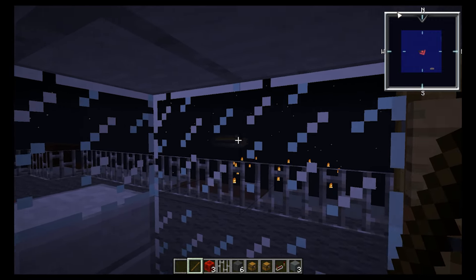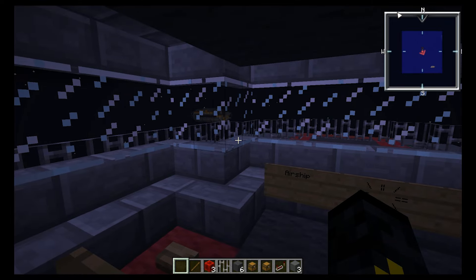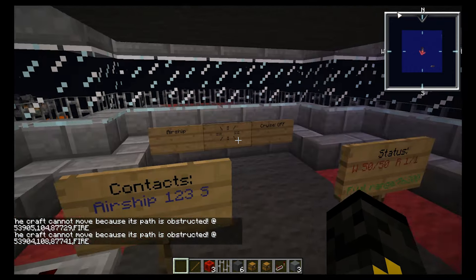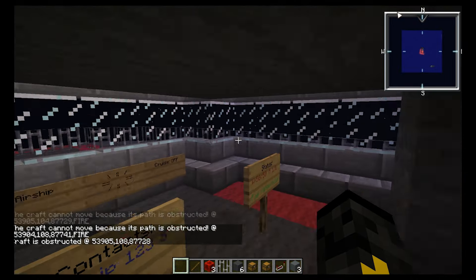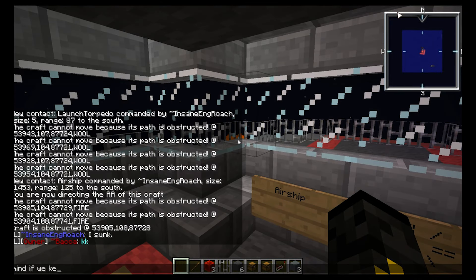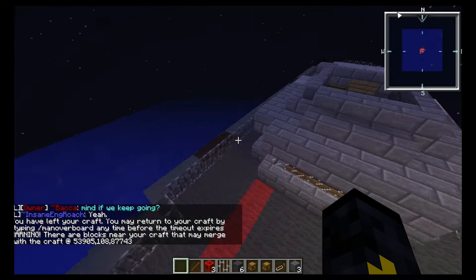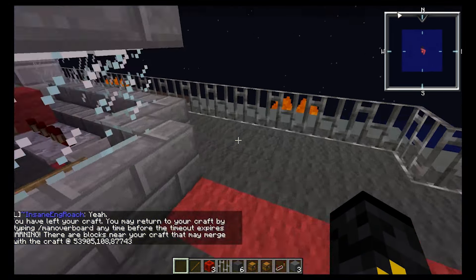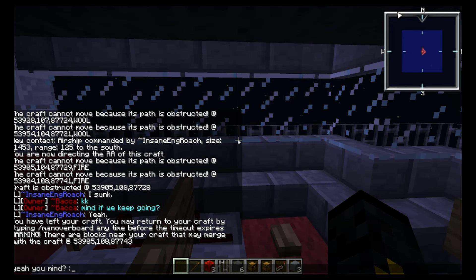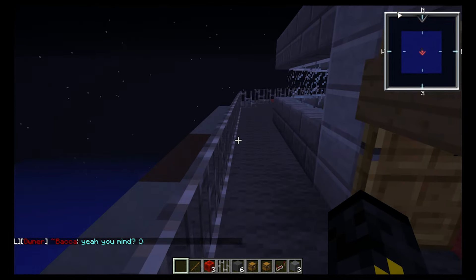I've learned a couple things about my ship — some things I need to fix. I need the guns to have better precision, because I was sometimes shooting above and sometimes below the target. He's shooting at me — not very nice. There he goes, down he sinks. I think he was trying to go out in a blaze of glory and I think he did hit me a few times, but my armor held. Good test. I need to make it so the ship automatically stops when firing AA, and I need to make the cannons more precise.